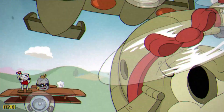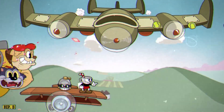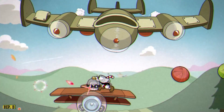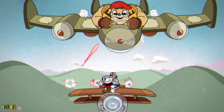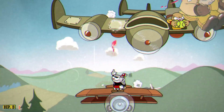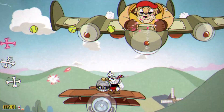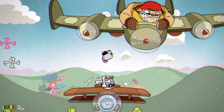Hey guys, Elpathium is back with another guide for Cuphead. This is going to be a very unique boss fight in an already super unique game, and the DLC brings this uniqueness to stellar levels. The Howling Aces — the Doggone Dogfight.